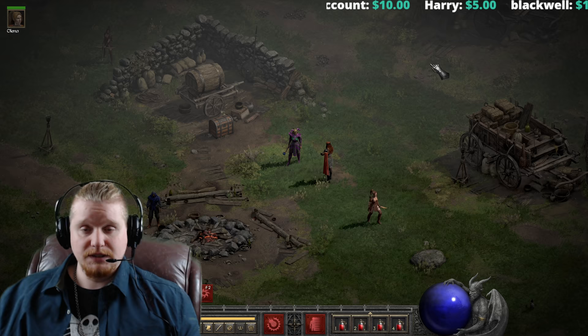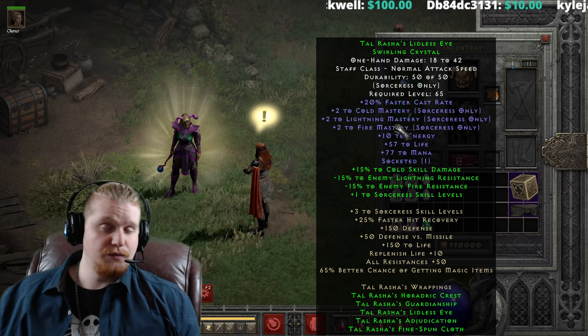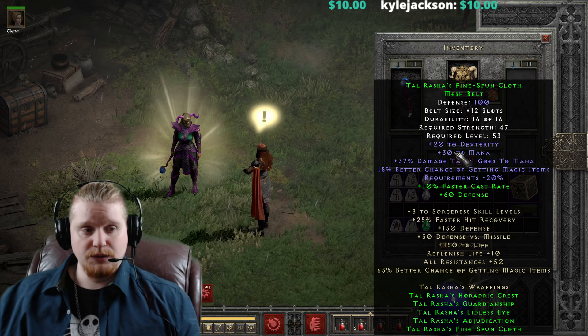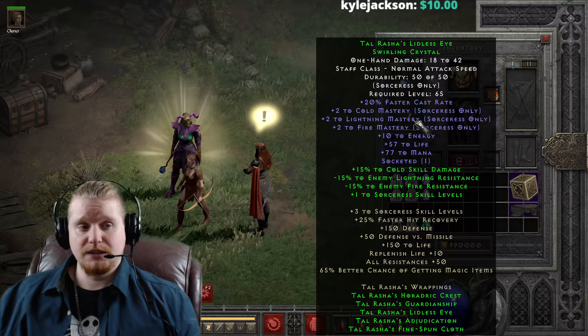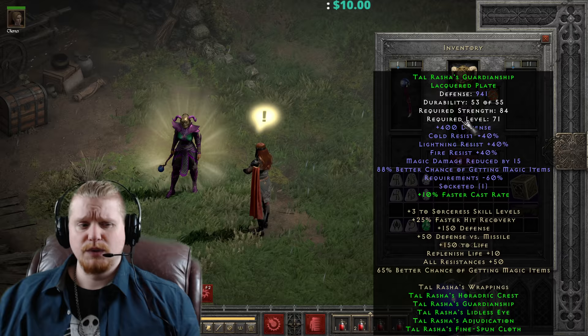I have used this set a lot in the past, especially to test out faster casting breakpoints. It's just a very shiny set all around. This particular set does have some variables on it, which makes it a little bit hard to find a good version. As a budget sorceress, this set actually works surprisingly well, even in lieu of all the runewords. Early on in a ladder, you can literally just collect every single piece. The rarest piece, I believe, is the Tal Rasha's Guardianship Lacquered Plate, which does, for some reason, tend to drop a lot from Baal.